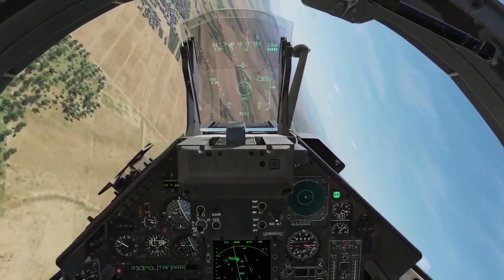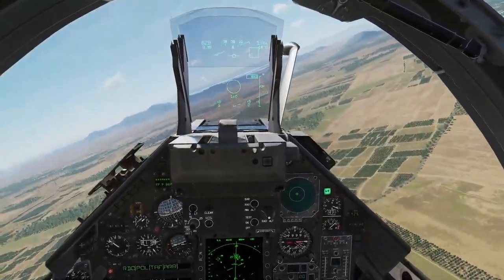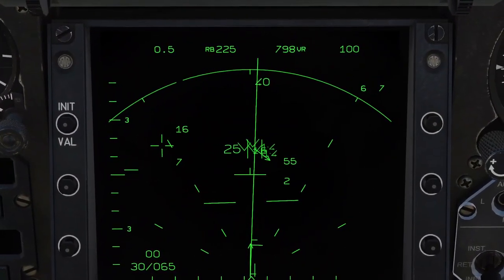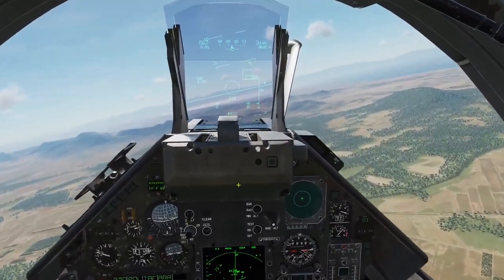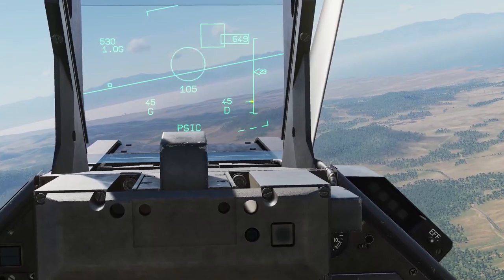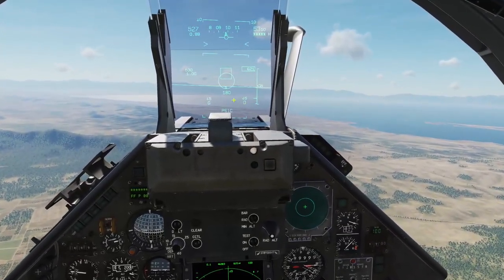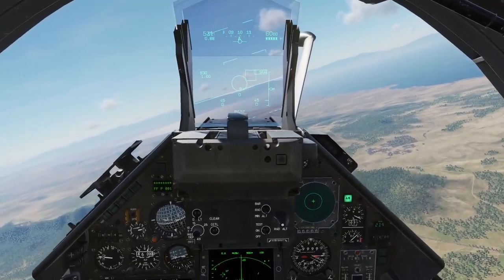That's a hard lock, by the way, and it gives you an indication on your HUD where they're at. We'll go ahead and identify them — nothing came back, so they are enemy. On the Super 530s you've got two gauges: one smaller gauge, which is usually the higher one, is supposed to be like an in-range notification, and then the next little bar shows you that you definitely have a firing solution.